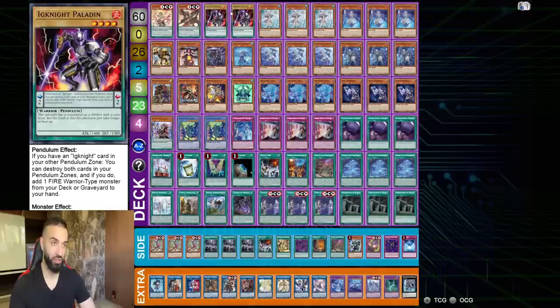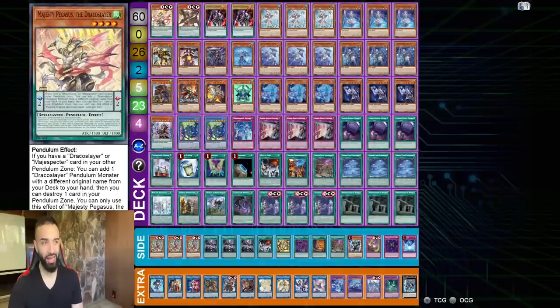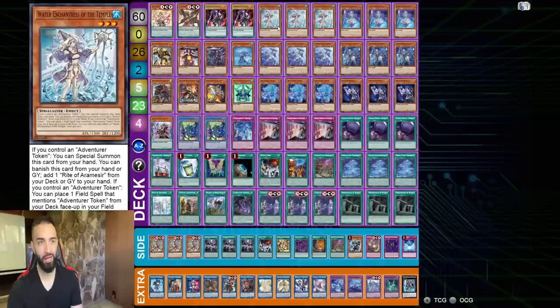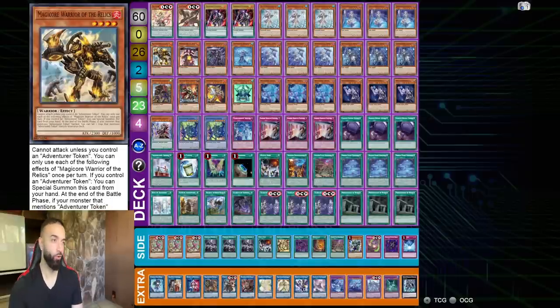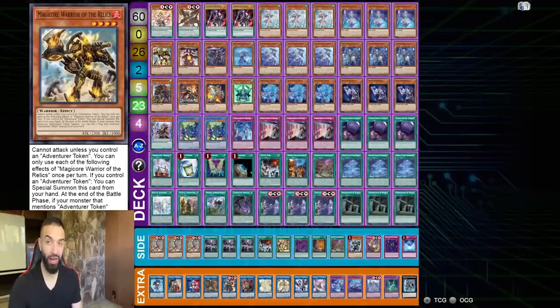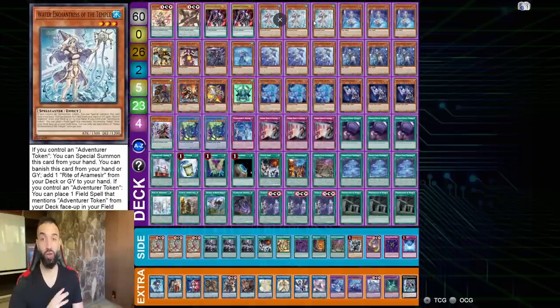Now I want to go through the deck list quickly. All you need is one of each Draco Slayer. If you mill Majesty Pegasus, use Selene to special it and get its effect. If you mill the Ignis, special summon Renard with Isolde and add Ignis back to hand. You play two Ignites for that combo where you double-search double Ignite — you don't need to, but it's nice. Drawing any of these scales basically makes your job easier. You don't need to go for Isolde. One Griffin, one Magic Core Warrior — it's still nice to have one of each.